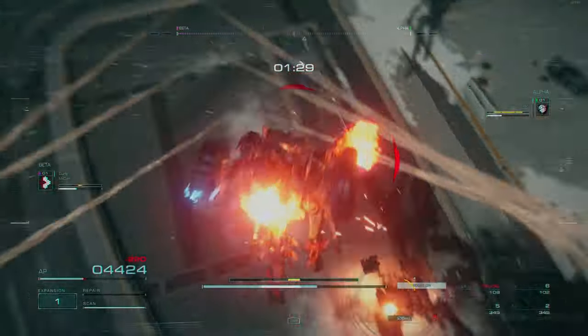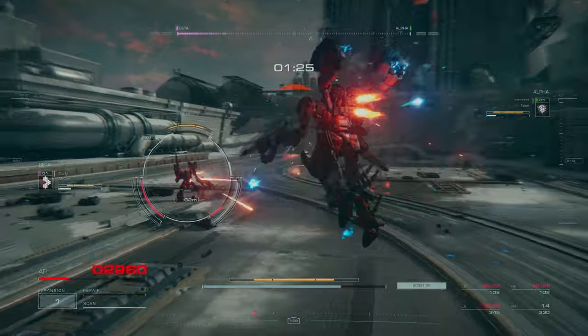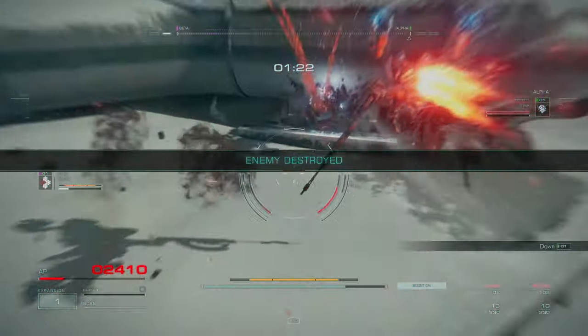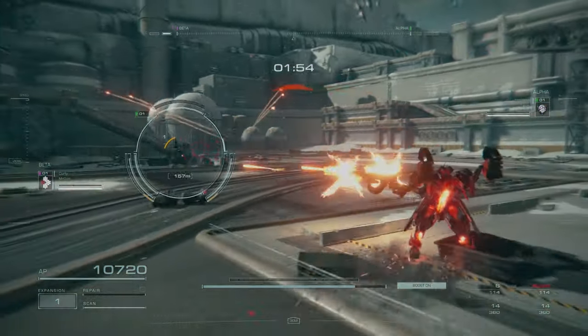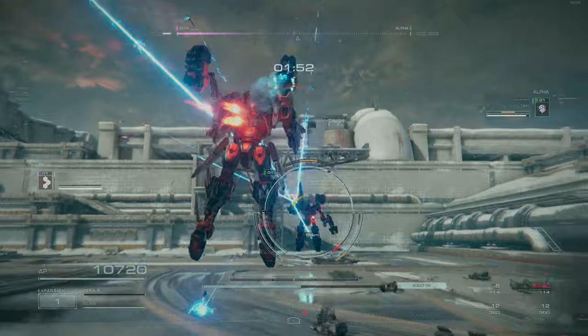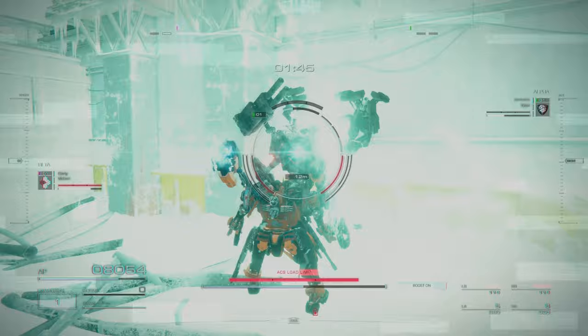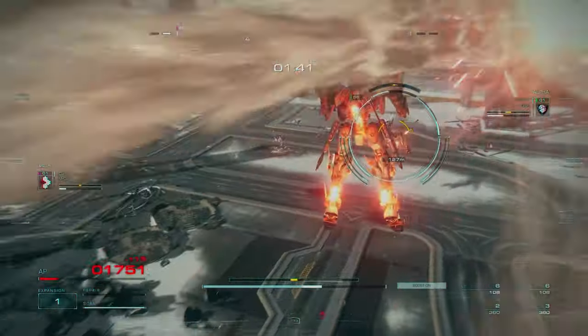We do have terminal armor, so we can actually just kind of stay up in his space, to be honest. We don't really have too much to be scared of. Once our terminal armor pops... and GG. Never mind. As I said in the intro, these things are pretty standard, pretty basic. You're not really going to do too much other than get up in his face, kind of just press the button. Get pile bunkered.